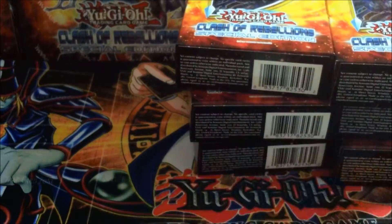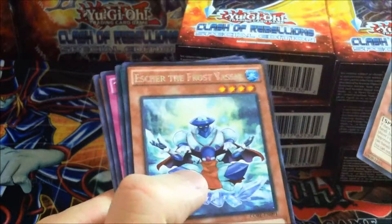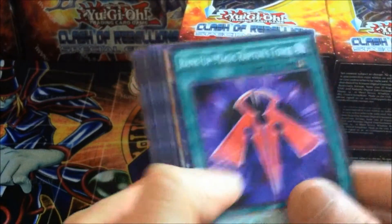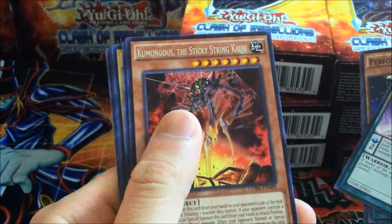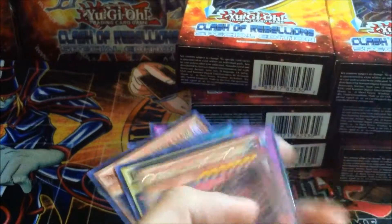Ignite Burst. Frost Vassal. Spider Kaiju and — Secret Rare Aromage Jasmine! So shiny.